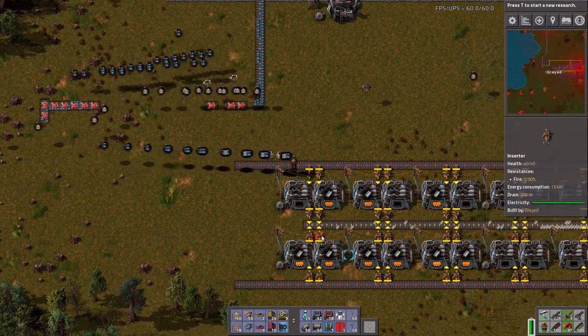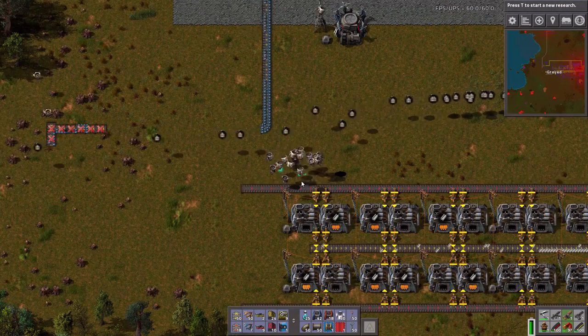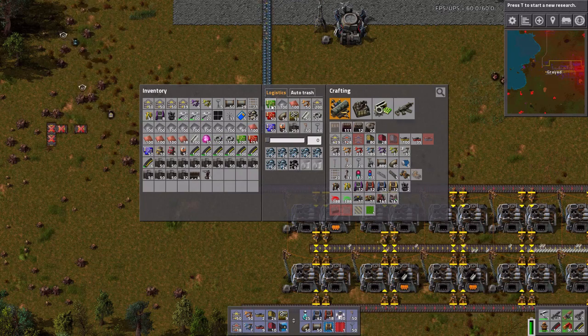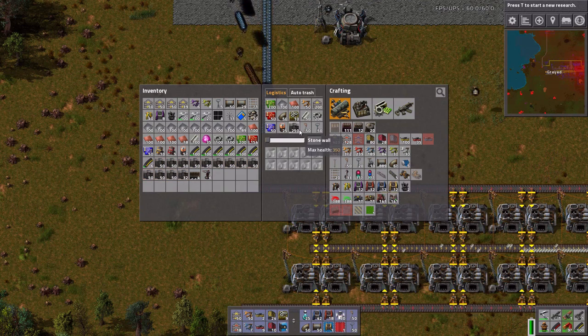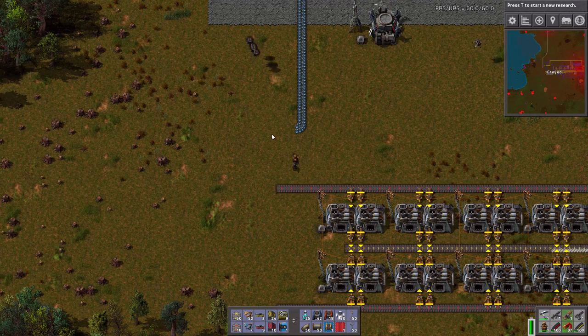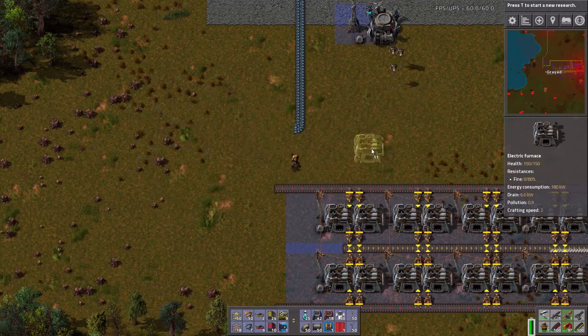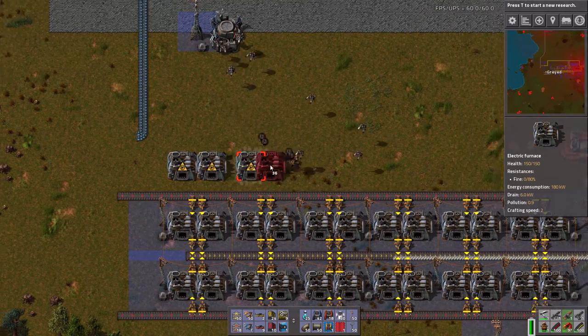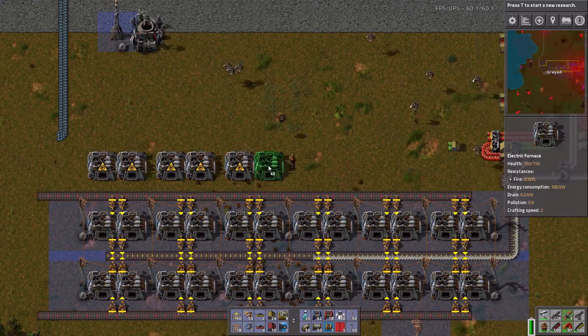So let's just clear all of this real quick and get off of the belt. What I want to do is get rid of all of these real quick. Let's get rid of the pipe for the time being, and please give me all my electric furnaces back. So what I actually want to do is, I realized that maybe if I have these feed directly into... oops.